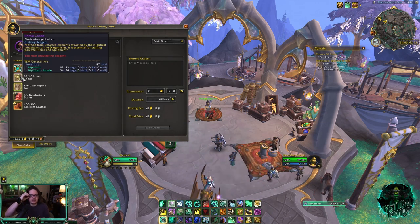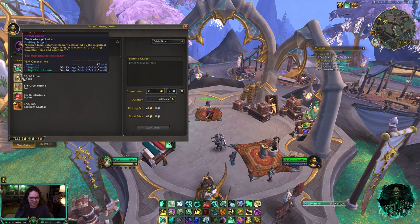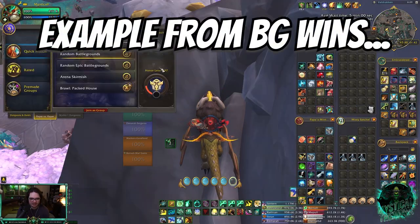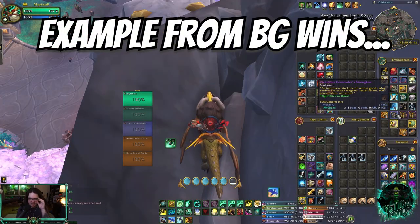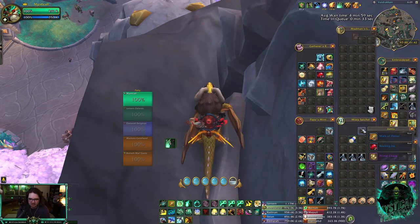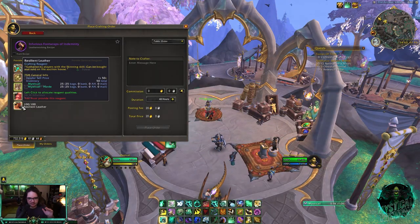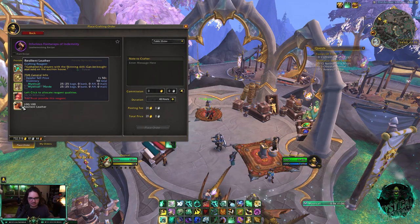Then there's the Primal Chaos — you need these too. I've been getting them from battlegrounds and from Mythic Heroics, Mythic Zeros, anything like that. You get these from winning a battleground via the Victorious Contender Strongbox. Boom, there's one right there, won another — boom, there's three of them.